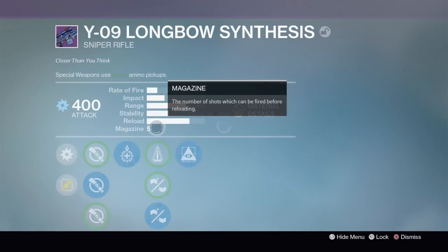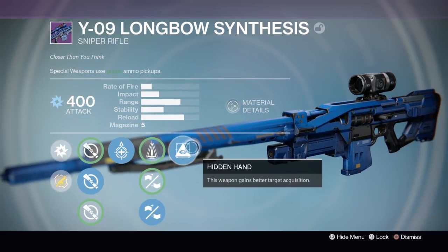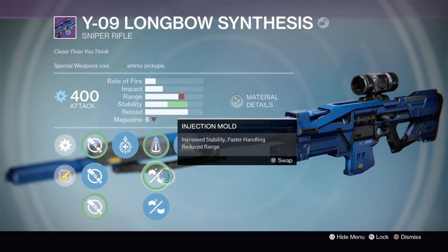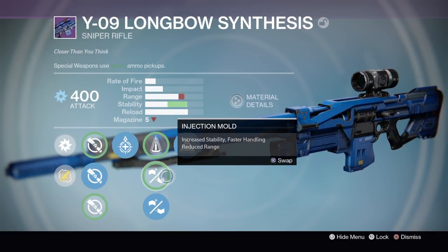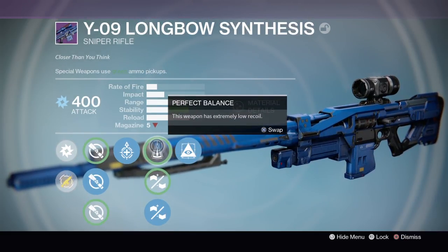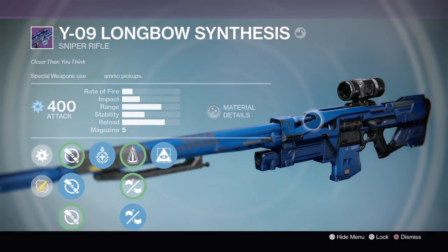Longbow Synthesis — this is probably a good god roll. I mean, it doesn't have Snap Shot, but either way I'm not a trick shotter. It's got Hidden Hand — yes! Casket Mag, which I find more useful than Injection Mode. And then Perfect Balance, which is alright. Underdog, and then Short Gaze on the scope.